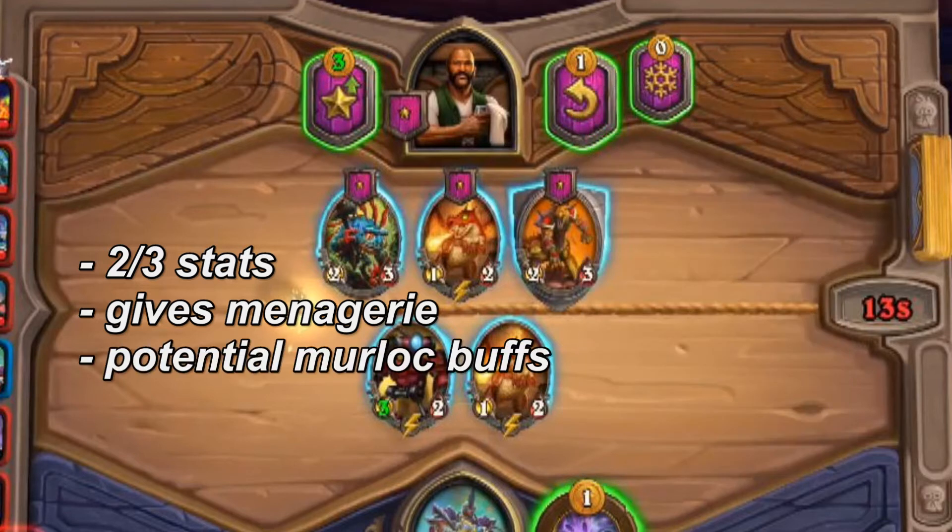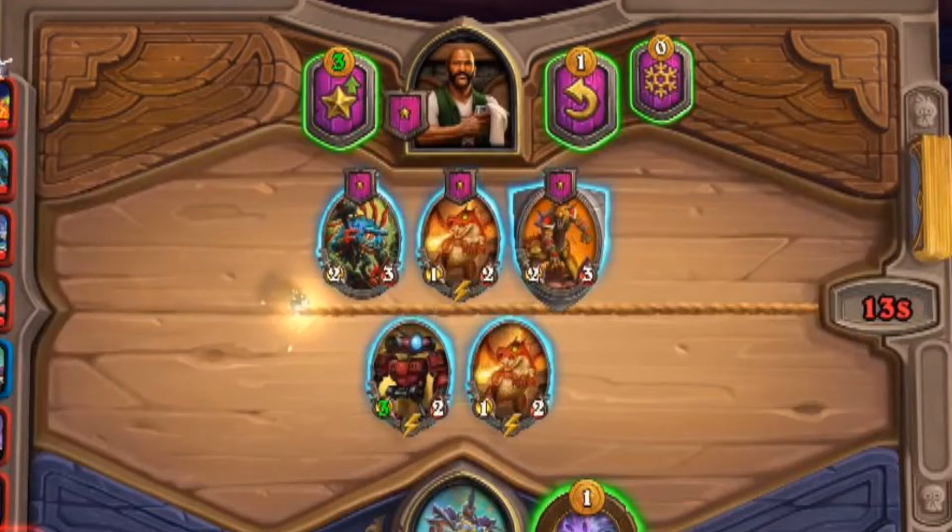The Rockpool Hunter is a Murloc, so it gets buffs from Warleaders and other Murlocs. So the expected value from the 2-3 is that next fight it's a 2-3, and it adds a Murloc tribe to your board. If you look at the Whelp, it's only a 1-2, so technically it would be less stats for the next fight — less tempo.